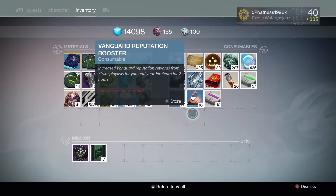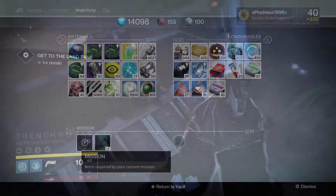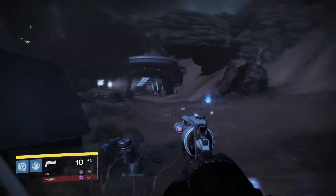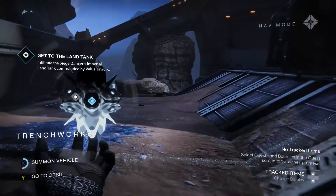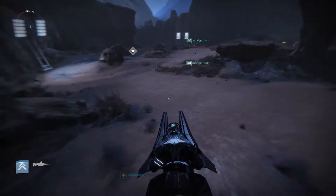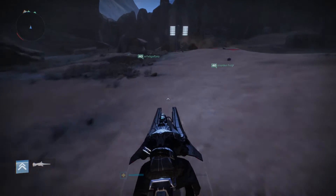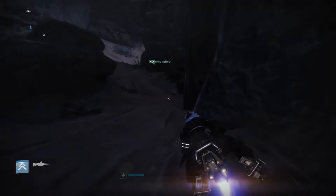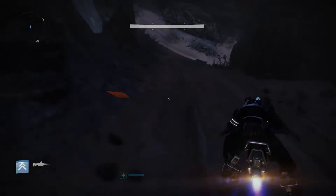One other thing you want to have is Crucible and Vanguard rep boosters, because they will come in very handy — you'll be able to get your faction packages really, really quickly by enjoying all the new strikes and new activities, earning Vanguard and Crucible rep. You want to have those so you can boost your rep, get those new packages, get that new gear, and rock that awesome armor.